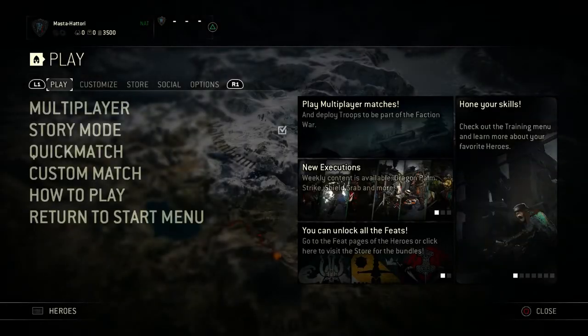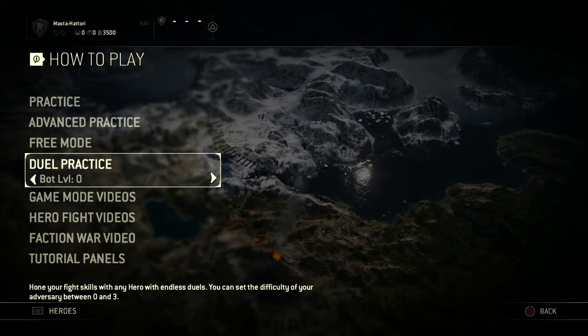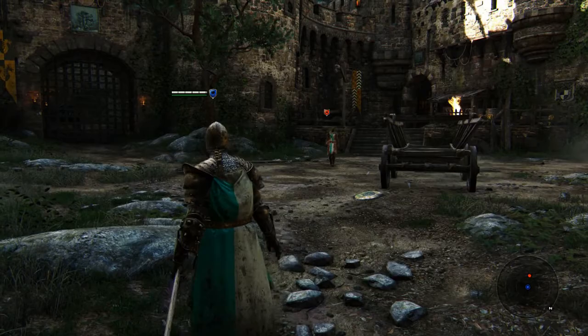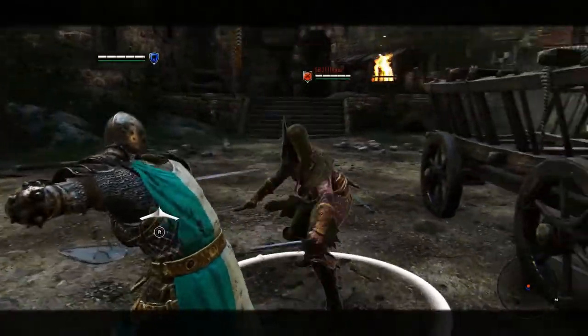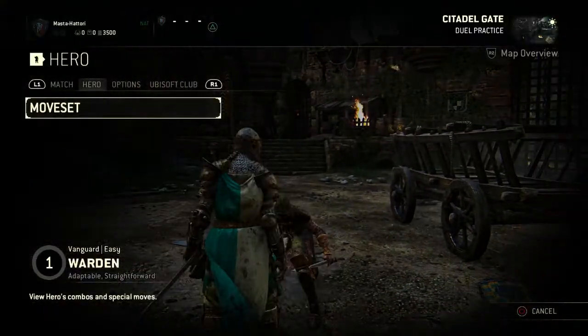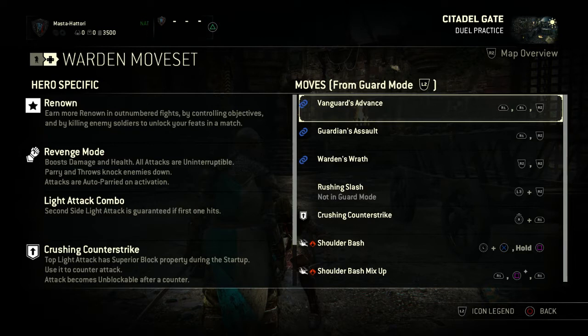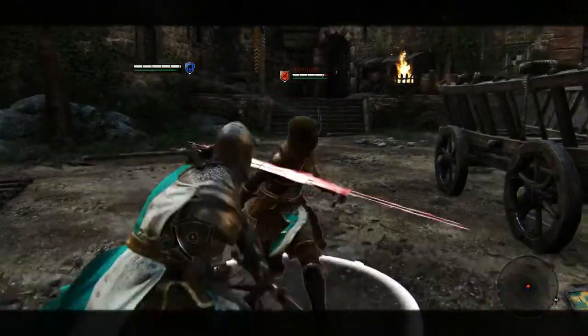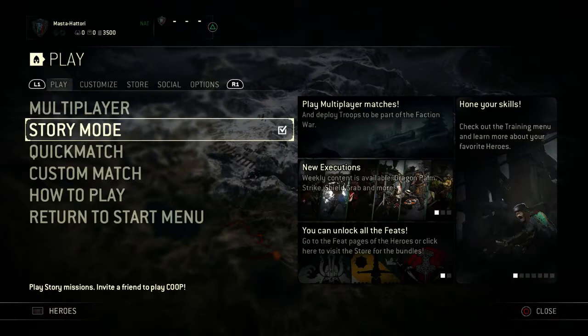Now we're going to Duel Practice in the How to Play menu. Level 0 is a dummy, level 1 gives you a raider that throws heavies, level 2 is a Shugoki that's more active, level 3 is a Valkyrie. For our purposes we're doing bot level 0 to practice inputs. Here we are loaded up — this is a peacekeeper that won't move and will just let you work on her. This is the best way to practice your inputs and what you picked up from those basic and advanced videos. I still come to duel practice bot level 0 when I'm picking up a new hero or when some of my inputs feel sloppy. Highly recommend going through this phase.